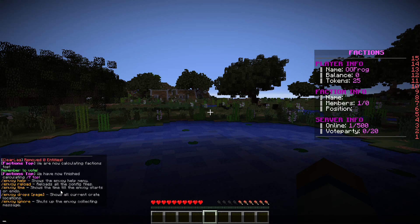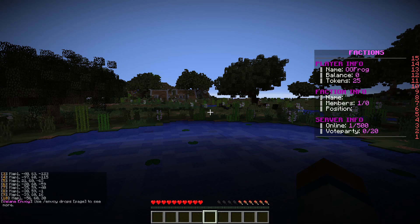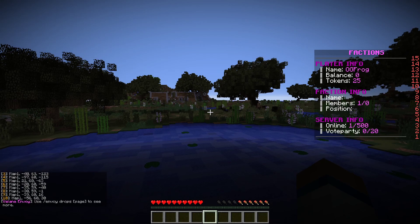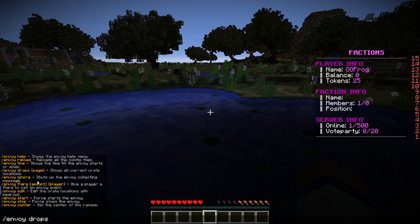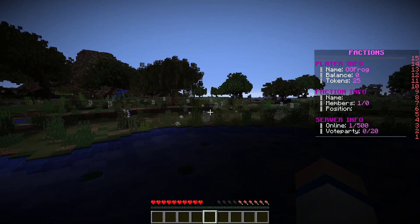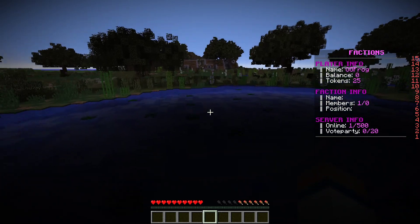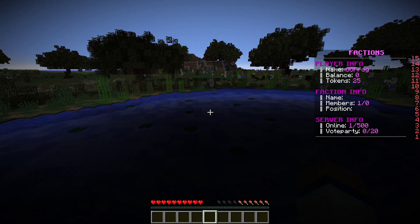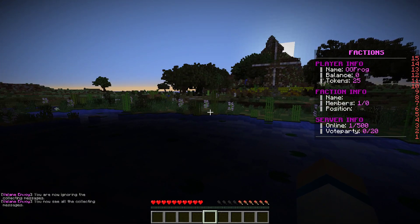'/envoy drops' shows all current drop locations on the map. Then there's '/envoy ignore' — if you don't want the envoy messages spamming chat, you can use that and it won't announce the envoy in chat. We're going to turn that off so we can actually see other stuff.